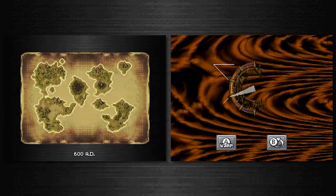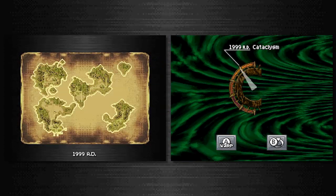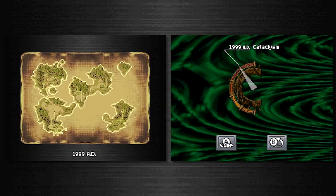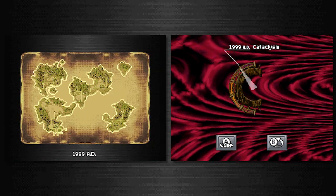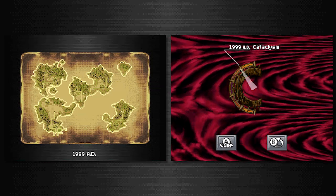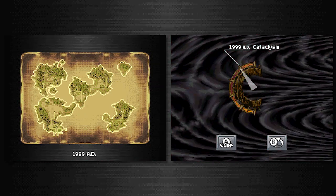We're gonna take off and we have the ability to travel to every time period seen so far. This can take you to the cataclysm of 1999 AD. If you go there, it's essentially the same thing as using the buckets — it doesn't differ in any other way other than convenience, should you want to go take on Lavos now. Just thought I'd let you know.